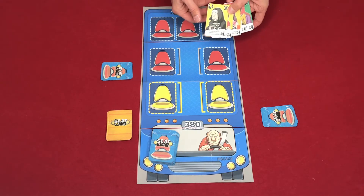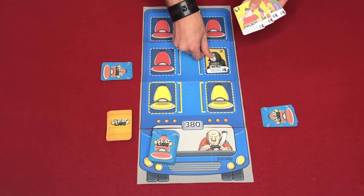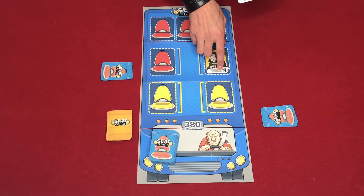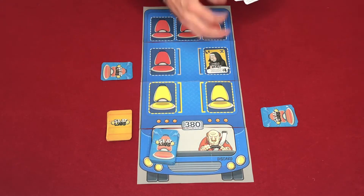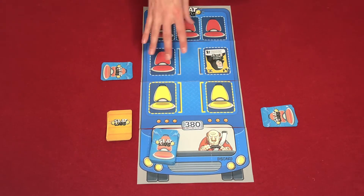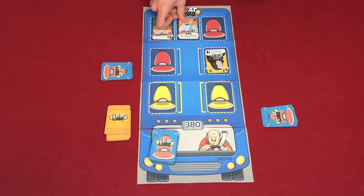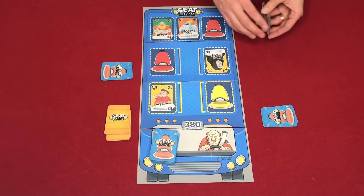Looking at my hand, I have a bunch of character cards. I'll play Nun Healy here — her ability says whenever you place her on a seat you can draw a card from the main deck, so I instantly get a free card. I'll face her towards me so you can see whose cards belong to whom. I'll also place Frankie here, which lets me add an item card, and I'll put Nelson here. That's the end of my turn.